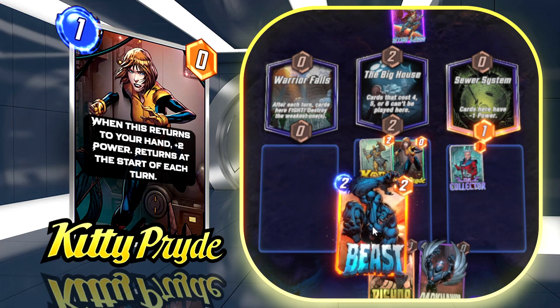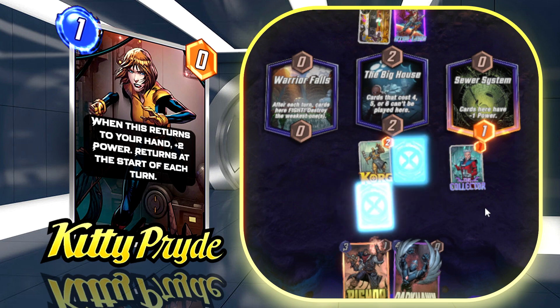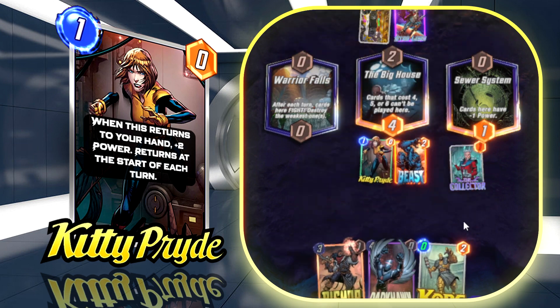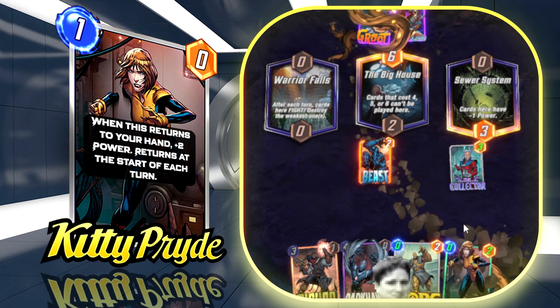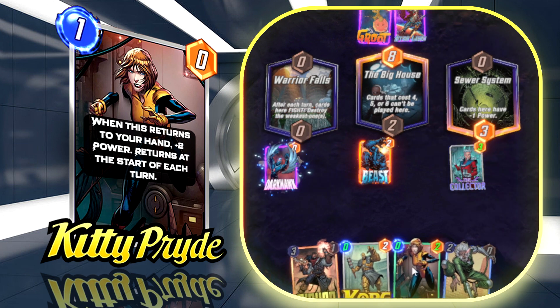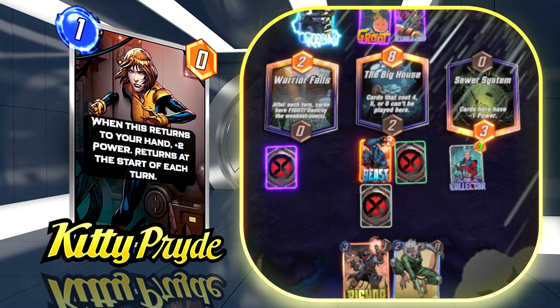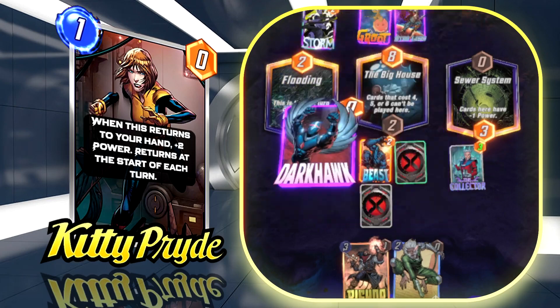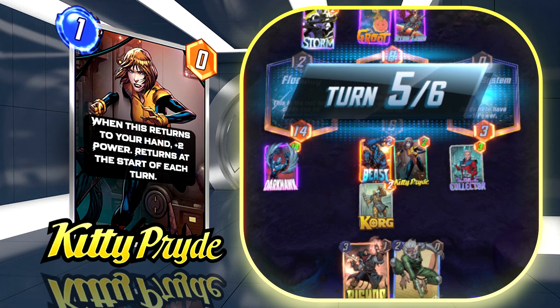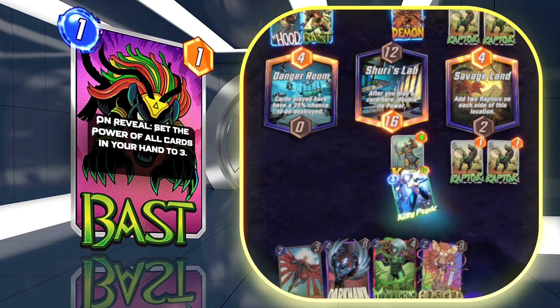Now for Kitty Pride — the new card everyone has. She's definitely going to get nerfed, it's ridiculous. She gets plus two power every time she returns to your hand automatically. The best case is to Beast her as soon as possible to make her zero cost, so every turn you play her for free and get that plus two for free. If you have Collector on board that's plus one to Collector, put her on Angela and every turn you get plus two on Angela for free. On the last turn, if you got her early, you're likely playing a 110-power or more — as you'll see in this video when I hit Shuri's Lab and had a 124-power Kitty Pride.